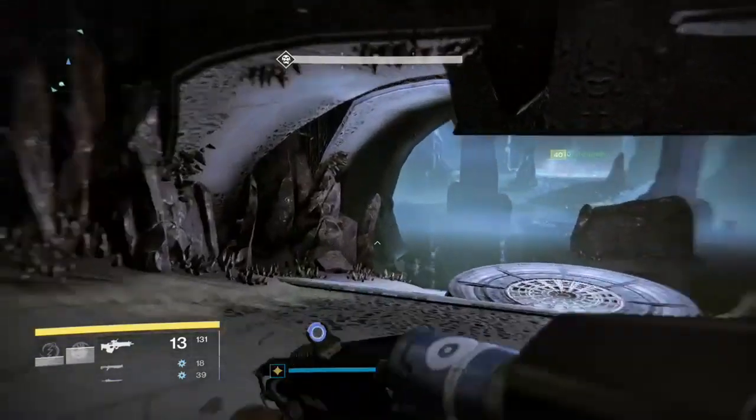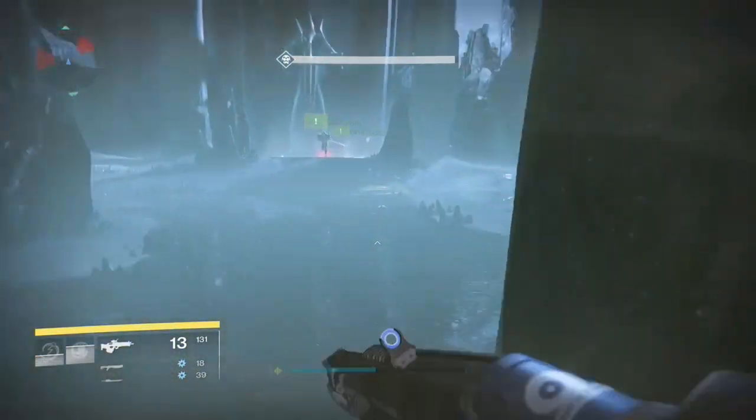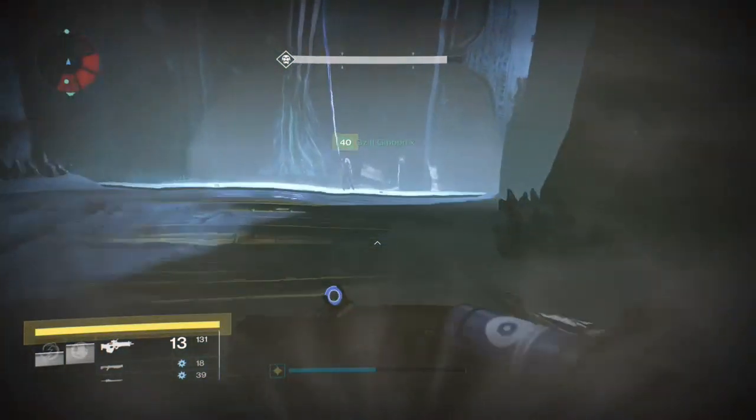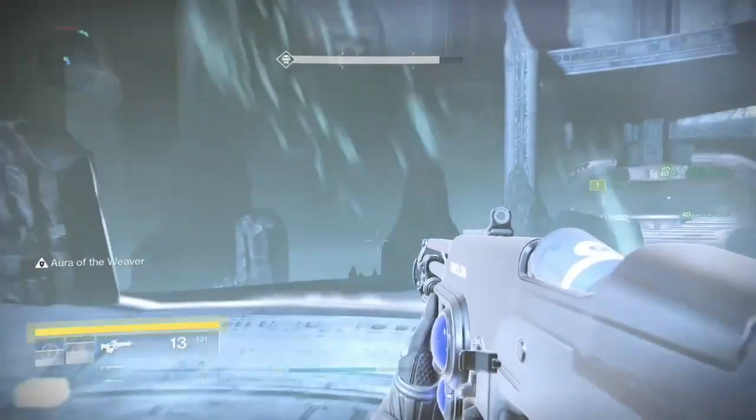When entering the room, you run down here. One player each side runs in with someone going to assist them. Someone, when the first person enters the room, will get the aura.